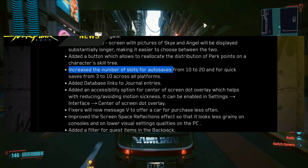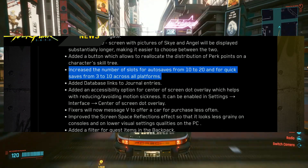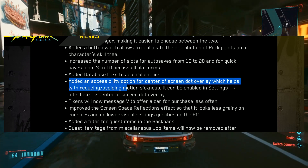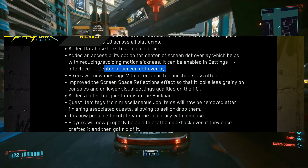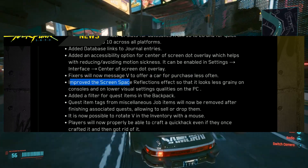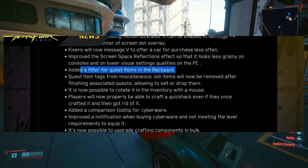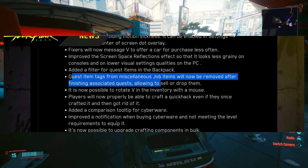Increased the number of slots for auto save from 10 to 20, and for quick saves from 3 to 10 across all platforms — that's actually pretty cool. Added database links to journal entries. Added an accessibility option for a center-of-screen overlay which helps with reducing or avoiding motion sickness, enabled in settings. Fixers will now message V to offer a car for purchase less often. Improved screen space reflections so it looks less grainy on consoles and lower visual settings on PC. Added a filter for quest items in the backpack.